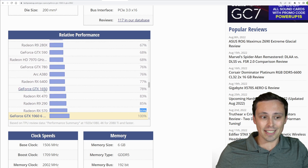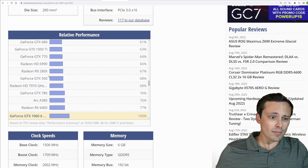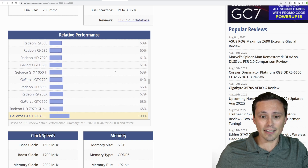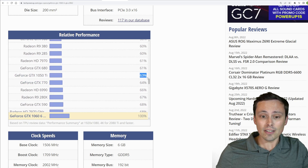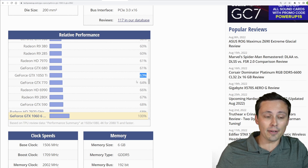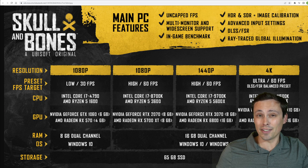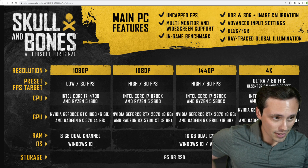GPUs like a GTX 1650, an RX 6400 from AMD, a GTX 770, and the 1050 Ti are all falling fairly well below that minimum system requirement. And considering this was already at low settings and 30fps, you wouldn't have much left to do other than trying to upscale.